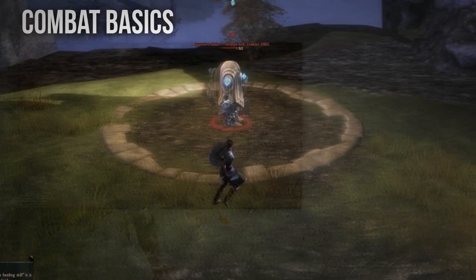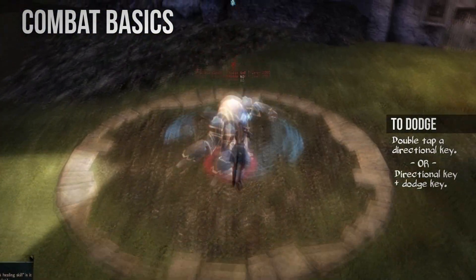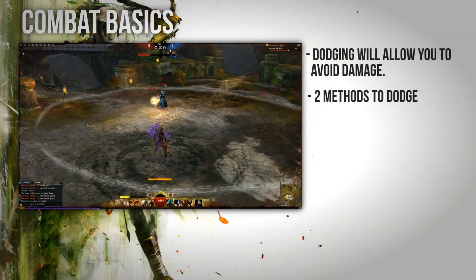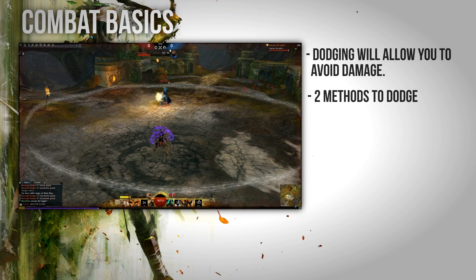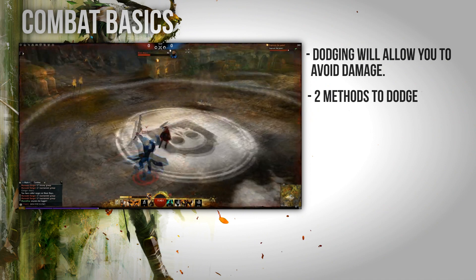To make your character dodge, you simply double tap a directional key to quickly dash in that direction. Additionally, you can press a directional key in combination with the dodge key, which is V by default. If you press the dodge key without pressing a directional key first, you will by default tumble backwards.